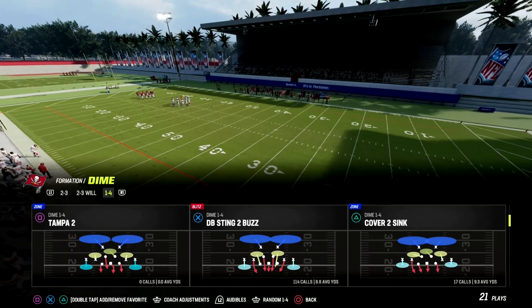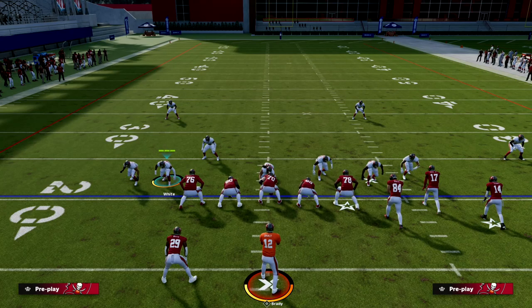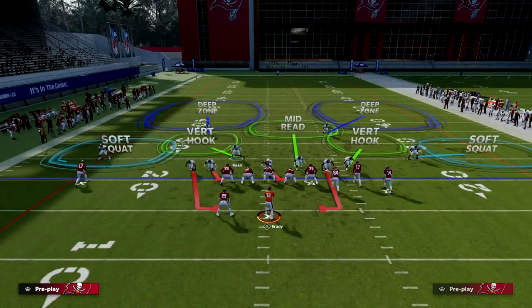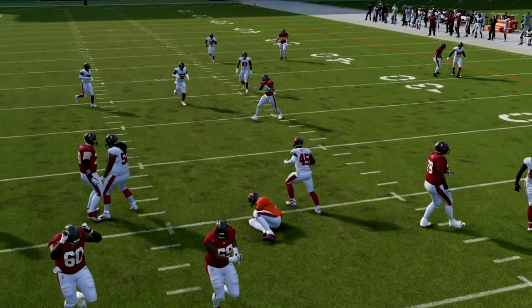The setup is really simple. When you come out of the line of scrimmage, you're going to hit R1 twice. Just hit R1 twice, stand about right here, and what you're going to notice is this blitz is going to absolutely scream at the quarterback. Literally a one-step setup and you're going to get pressure.